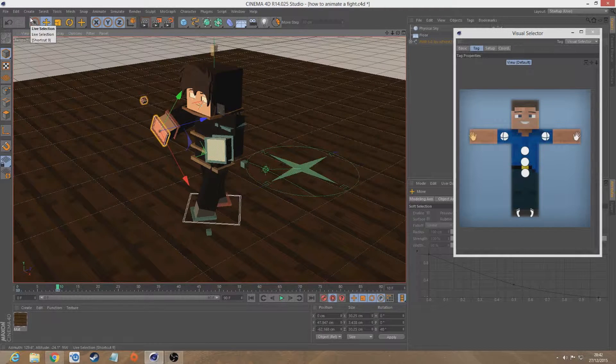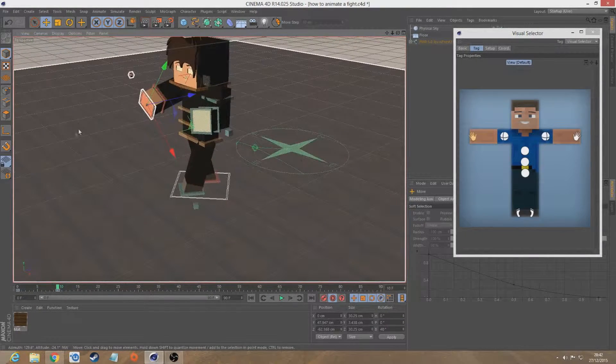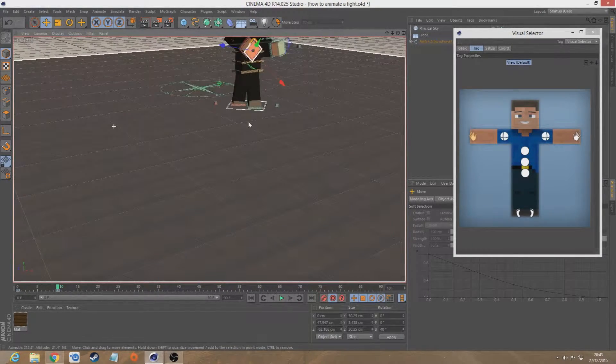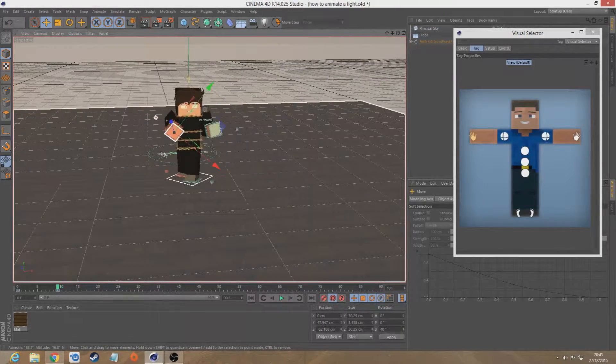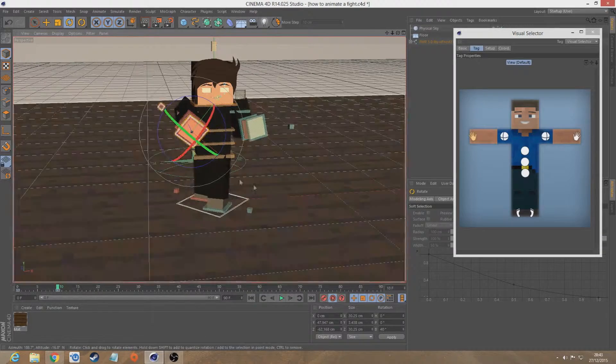The keys I'm using to do this are 1, 2, and 3 — the number keys that will help me do this. Number 1 is this, number 2 is this, and number 3 is to rotate. Also I'm using R, which brings up the rotation tool, and E, which brings up the move tool.